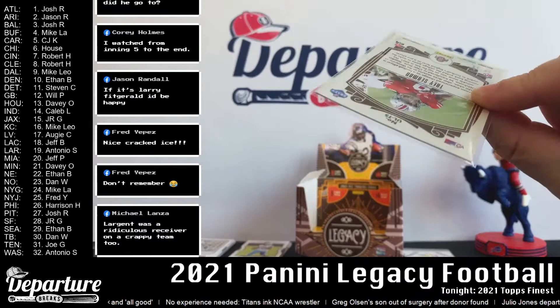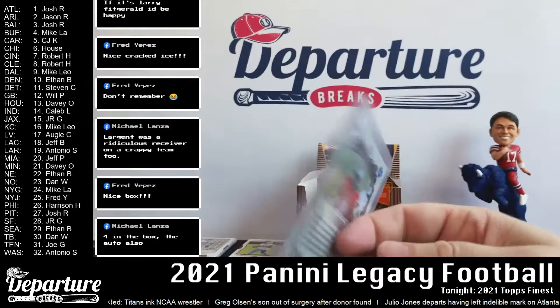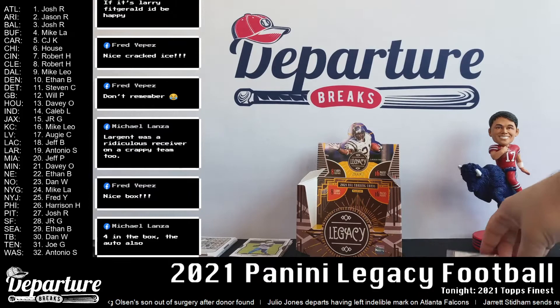Wow — three of them in this box, sweet. For the ages: Terry Bradshaw. Rookies here: Kylan Hill and Jalon Darden. That is numbered 8 out of 50. It has been a nice box.